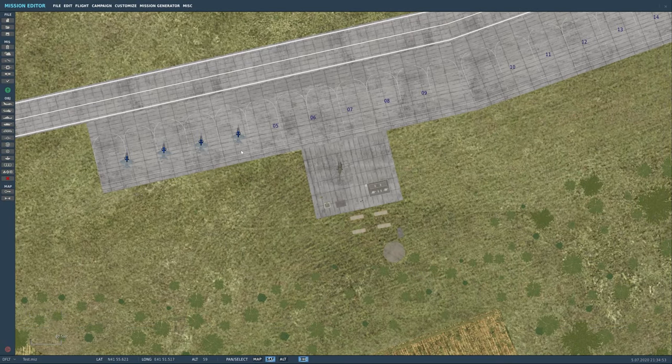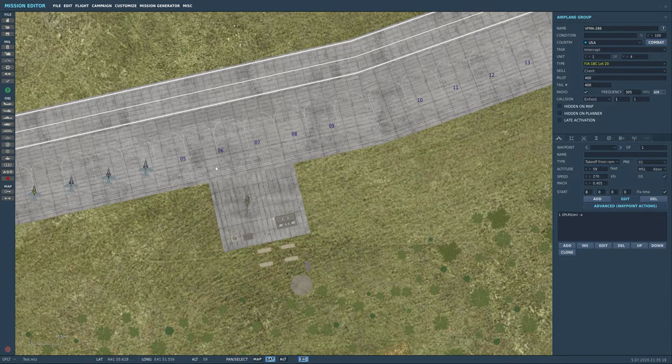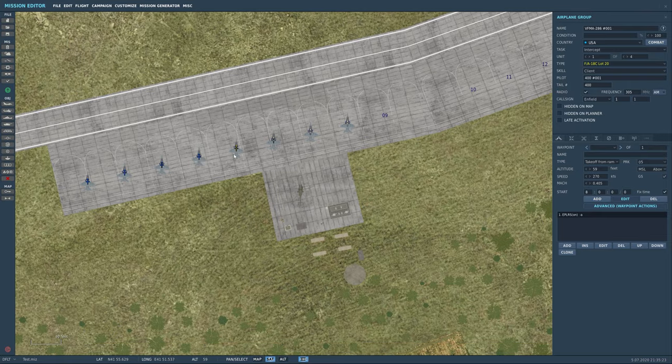We're going to make one template with the entire lineup. We have the static for just the first four, and you could do one for each group — but you'd need to delete the preceding groups first, otherwise the next group would be saved with all the aircraft. We're making one for the full Cobaletti lineup. Now Ctrl+V, and to get rid of the hashtag-001, I put 'VMFA 286' and add a space — now it's a different group. Still set to Client. Go through and change all the board numbers again.